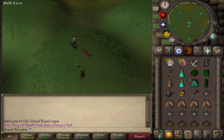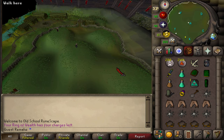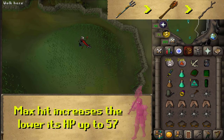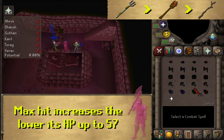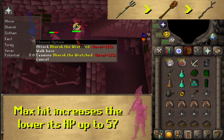Now it's time to kill the 6 Barrows Brothers. Start with the 4 melee brothers on the northeast, northwest, southwest, and southeast mounds. If you search a Sarcophagus and no brother spawns, you've found the entrance to the Barrows Crypt — don't go in yet, go back to kill the next brother first. Start with the northeastern brother; use Protect from Melee as his max hit is 57. Stand on top of the mound, dig with your spade, have auto-retaliate on, search the crypt, and kill Dharok the Wretched.